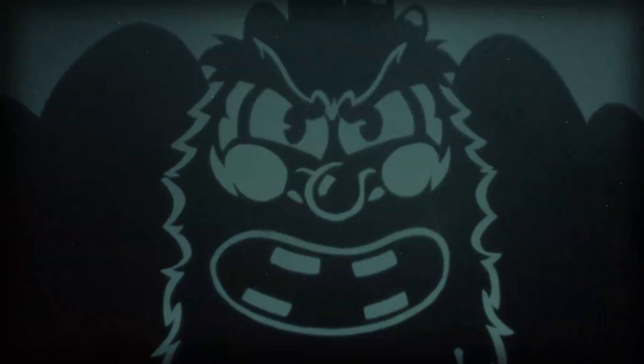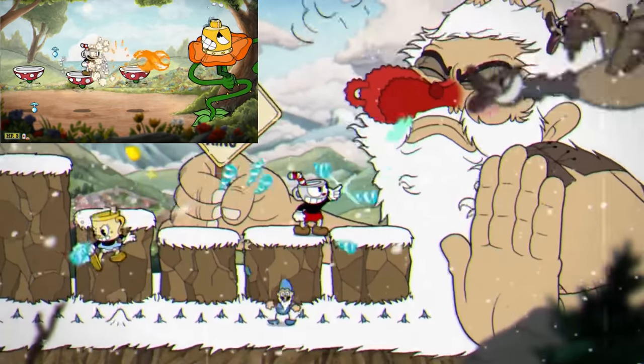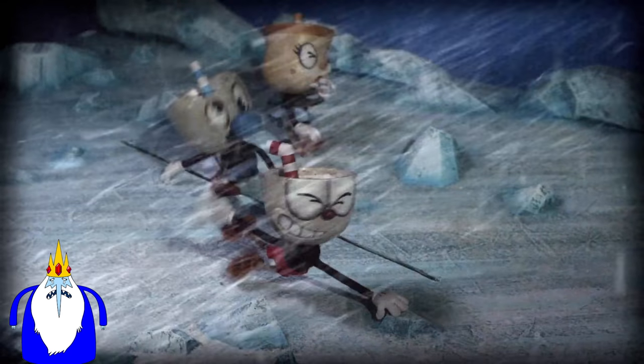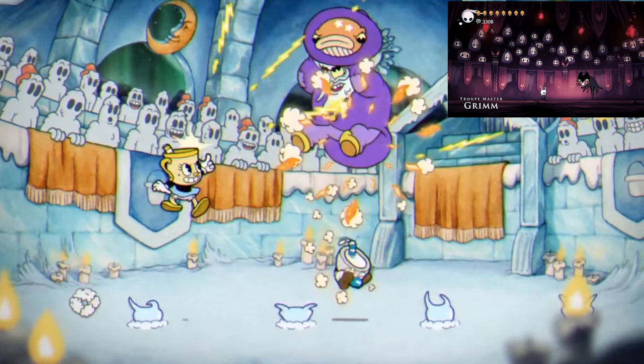So far for bosses, we have this mountain man with a red nose — the platforms remind me of the Cagney Carnation fight. We also have this Ice King looking fellow. The snowman in the background reminds me of the Grim Troop, and we see a new weapon: this triple lightning blast.